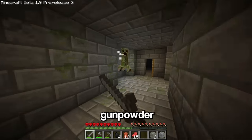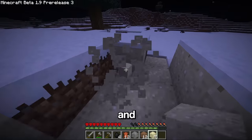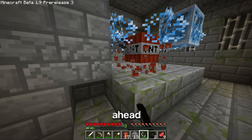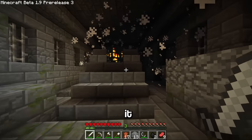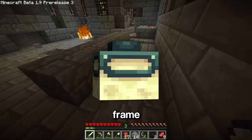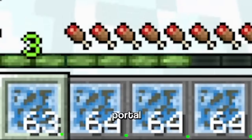In this version, if you set off TNT by the end portal frames they'll actually drop as an item. So the first thing to collect is some gunpowder, then some sand, and finally some flint. After crafting the TNT and lighting it, we now have this weird blue block — which is actually an end portal frame. Using some super secret duplication methods, we now have unlimited end portal frames.